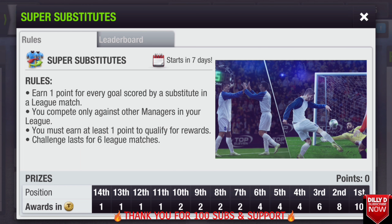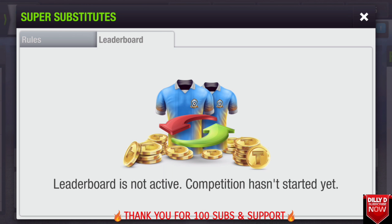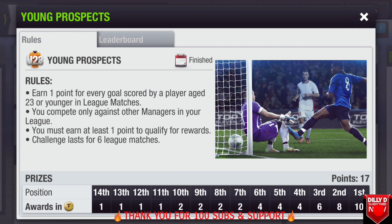The rewards are tokens. First place gets 10 tokens, second place 8, third place 6. Fourth, fifth, and sixth place get 4 tokens. Seventh to tenth get 2 tokens, and eleventh to fourteenth get 1 token.